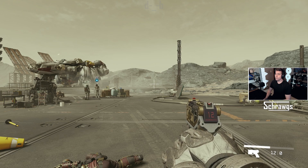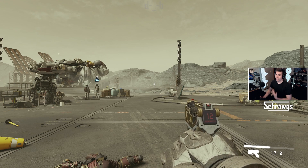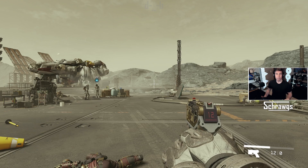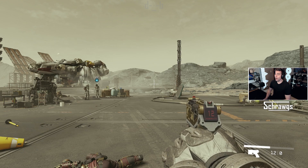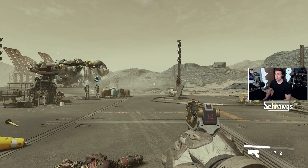Hey everybody, just a real quick video on Starfield if you are trying or wanting to adjust your FOV setting. By default it is pretty zoomed in, and playing around with this can increase your field of view quite a bit in what you see on screen, if that's your preference. Unfortunately they don't actually have an FOV setting in this game, however there is a pretty easy workaround which I'll demonstrate.